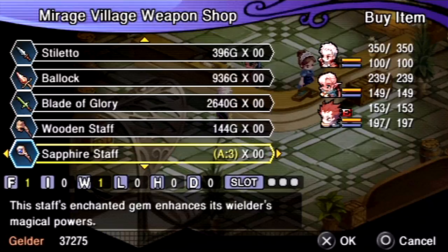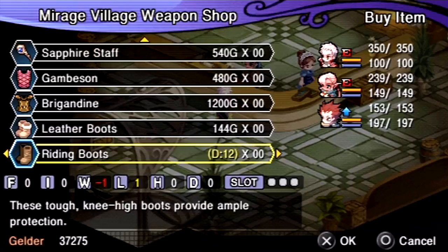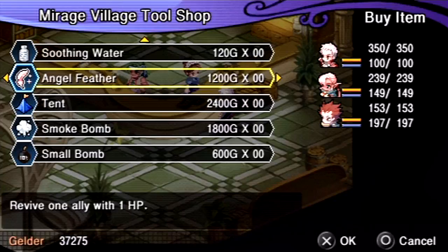We also have some better equipment — you could get the Gambison for Henson, that could be nice. Do you sell a dagger, Garnett? No, that's another game. I guess I don't really need any more angel feathers, not for a while anyway. Eventually I will want to buy more for another intended-to-lose boss fight.